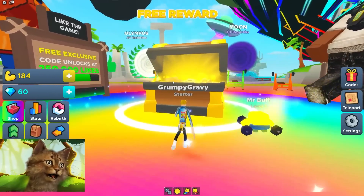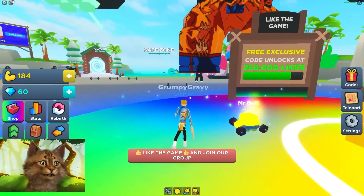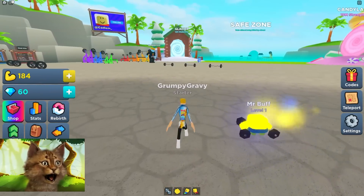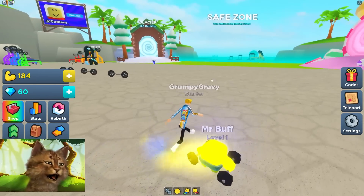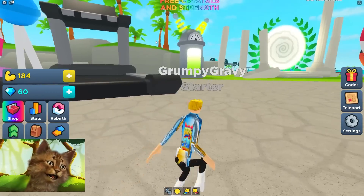We're gonna get another pet! Free reward — oh, you need to join the group. I'm not part of the group, so I can't do it. I think this is the last gem — the glacier. 120 rebirth. How much do I need to get one rebirth? 10k? Dude, I'm 1% of the way there. There's also Candyland for 10 million strikes — I definitely gotta get that.